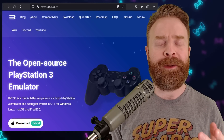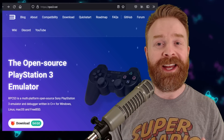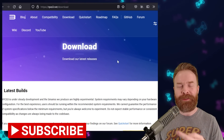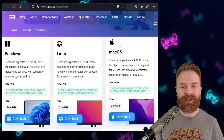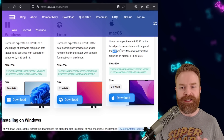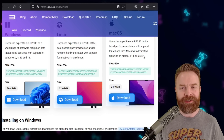Alright, we'll kick things off talking about PlayStation 3 emulation with RPCS3. Today, RPCS3 announced it's finally compatible with Mac. If we take a quick peek at the download page on the official RPCS3 website and scroll down just a little bit, we can see macOS sitting right beside Linux and Windows. It supports M1 and Intel Macs with dedicated graphics on macOS 11.6 or later.